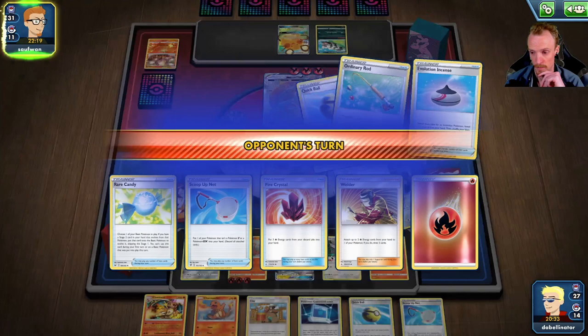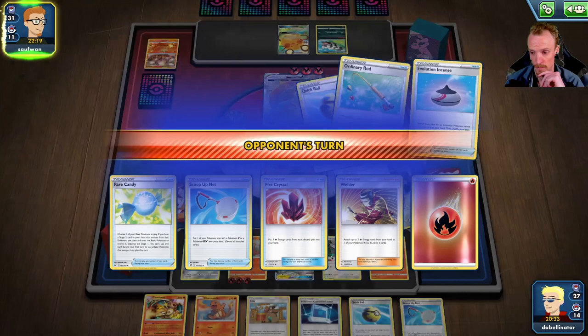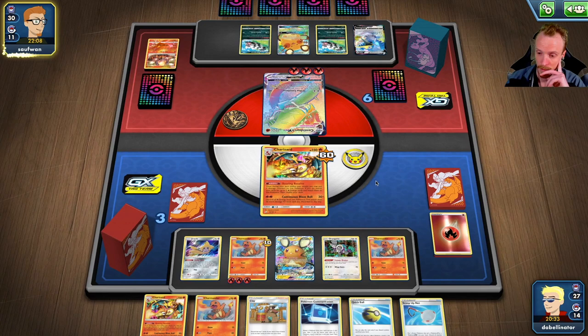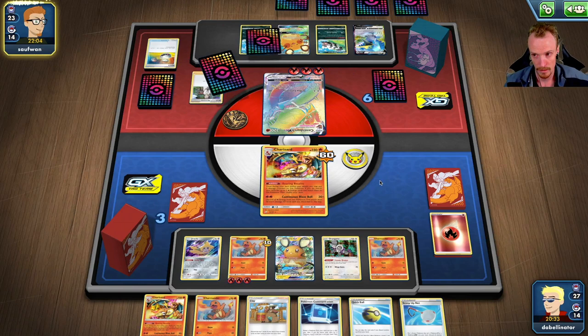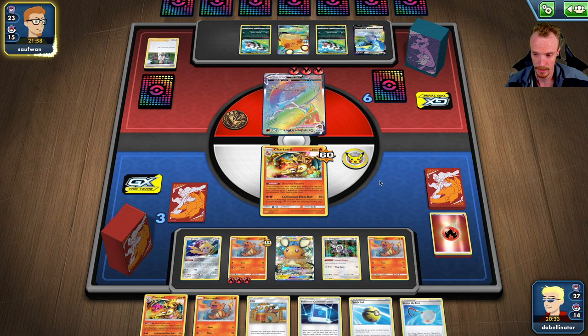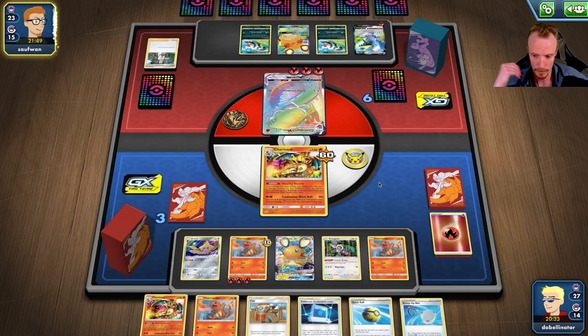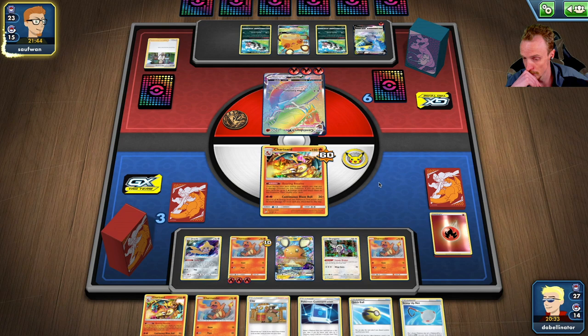Now we've just got a big snake to deal with. We need a Candy — we've got three in deck. Assuming the opponent takes me out, if I don't get hand-disrupted I get to see a lot of cards next turn: a Jirachi pull, the Clay which digs seven, plus the Oricorio pull, and I can Quick Ball the Oricorio out. So I get to see a lot of cards.